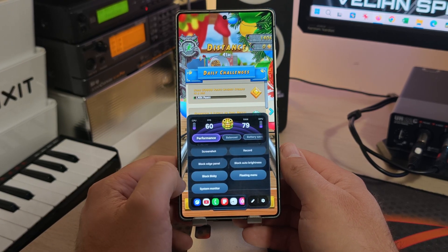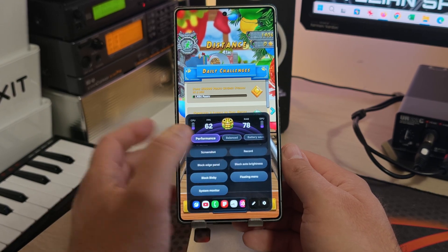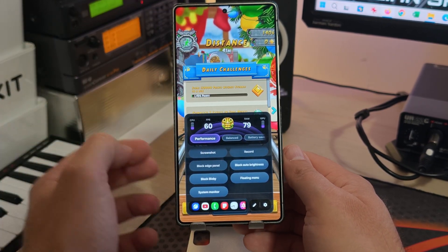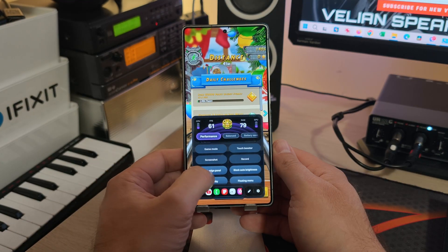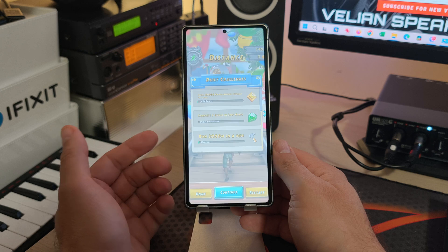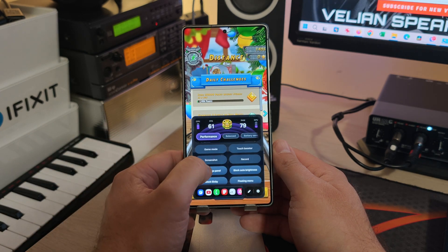There are more things I want to show. Block Bixby — when you click it, Bixby is just gone. You can also block auto brightness if you want a consistent brightness experience, and you can block the edge panel. So there are a lot of things you can block. Screenshot is also available from this button here.